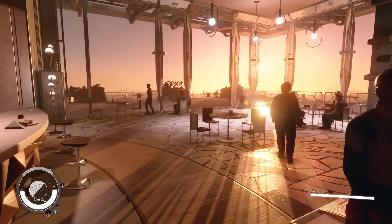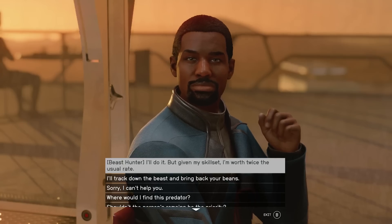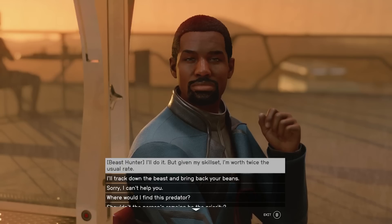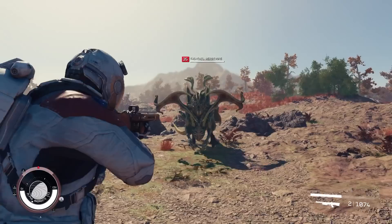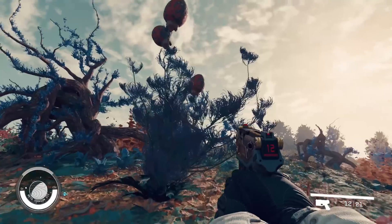So you have a variety of ways to approach combat — but why are you fighting in the first place? One thing you can do is take on bounties. In this case, hunting a beast. If you have the Beast Hunter background, you'll get double the reward. Backgrounds influence missions in the world, and your traits can also give you a reason to fight.